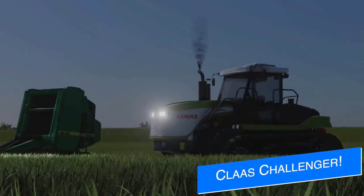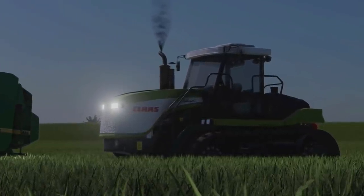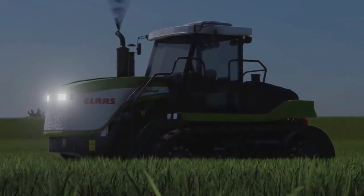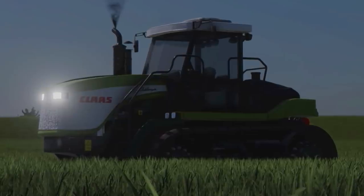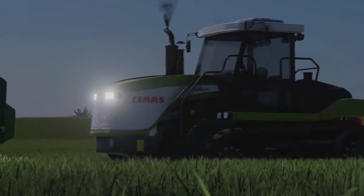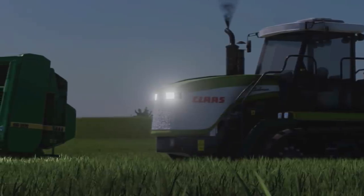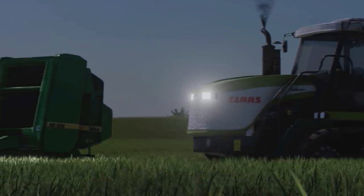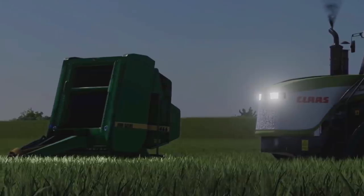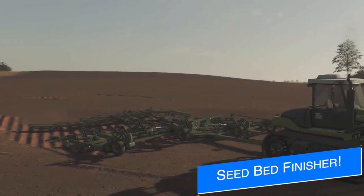JA Modding's got some new information on his Claas Challenger 95E tractor and his John Deere 466 round baler. For the Challenger 95E, he says the exterior stickers are done, interior stickers are zero percent — he still has those to do. The inside is just missing animations, and it's about 80 percent in-game, with an optional front weight and front hydraulic lift. For the John Deere 466 round baler, stickers are good, in-game is about 30 percent, hose connections are still at zero percent, and he's having a slight problem with in-game, but this will be corrected soon.